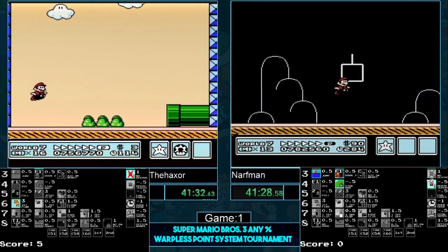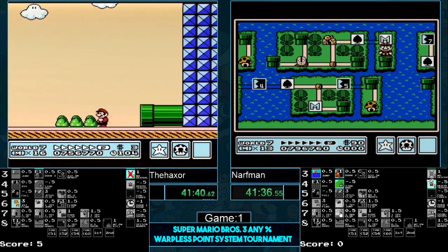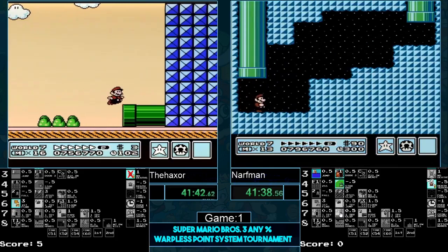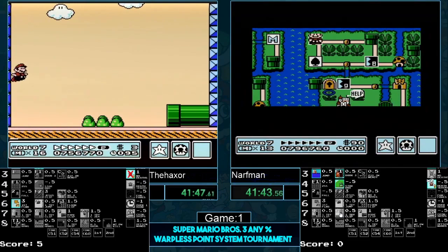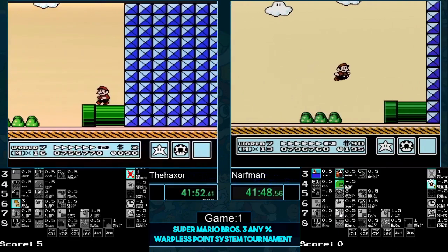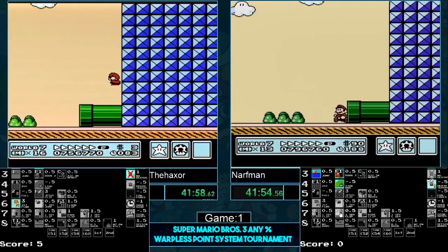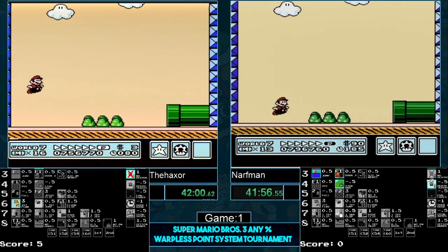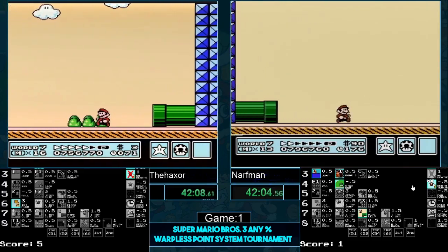No one ever said they had to go for it, but in some people's minds it is a free point. They are caught up now. Narfman is going to go for 7-7 — they are in the same level, ladies and gentlemen. If Narfman gets it first try he is on a clean sweep home. He's jumping a little too far back — oh my gosh, he almost got it! What?! Narfman gets it and he takes the lead! What in the actual heck?!